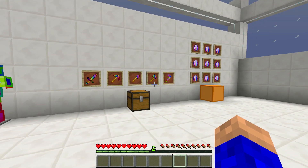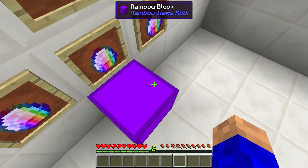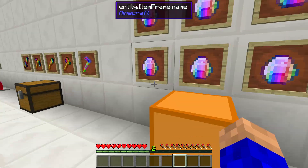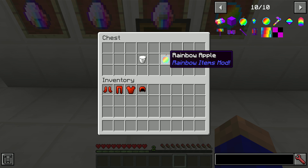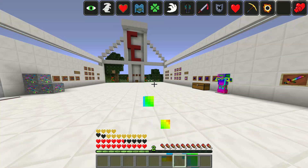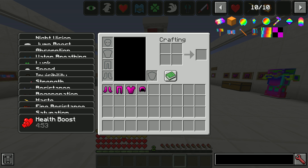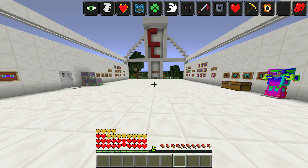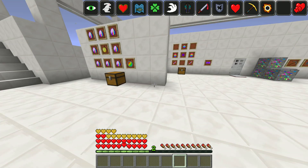You can put nine gems in the crafting table and make yourself a rainbow block — and look at that, isn't it awesome? You can also put eight gems and a golden apple in the crafting table and get yourself the rainbow apple. This rainbow apple is absolutely awesome — it gives you tons and tons of effects, all across the top of your screen. Look at all the hearts! I think it lasts about five minutes.